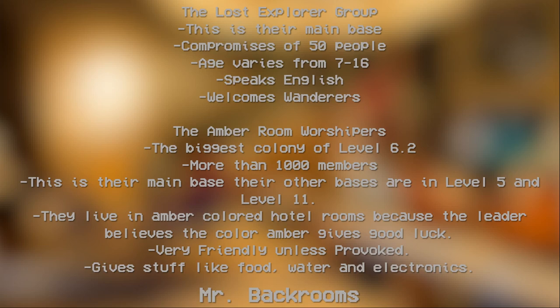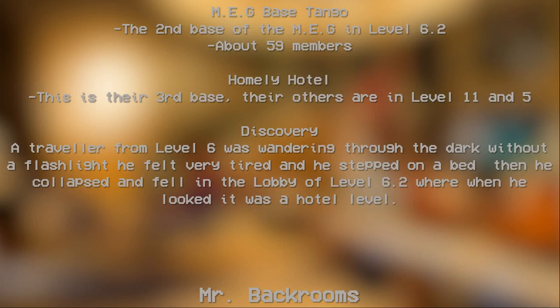The Amber Room Worshipers are the biggest colony of Level 6.2, with more than 1,000 members. This is their main base; they also have bases in Level 5 and Level 11. They live in amber-colored hotel rooms because their leader believes the color amber brings good luck. They are very friendly unless provoked and give out food, water, and electronics. MEG Base Tango is the second base of MEG in Level 6.2, with about 59 members. The Homily Hotel is their third base, with other bases in Level 11 and Level 5.